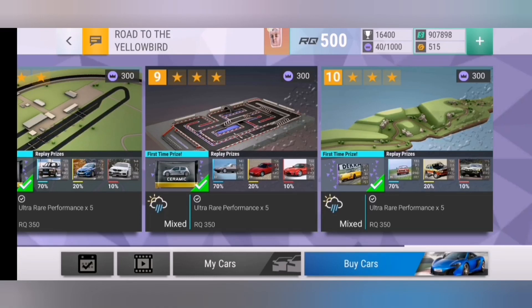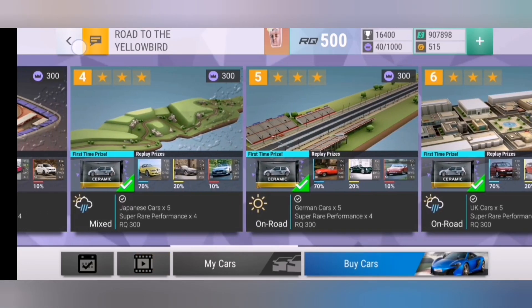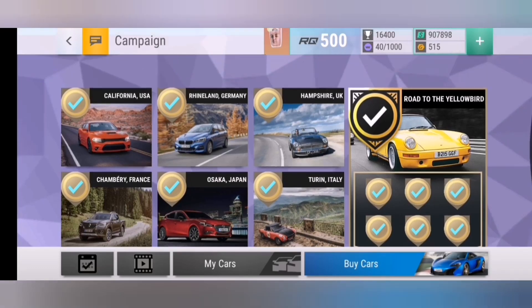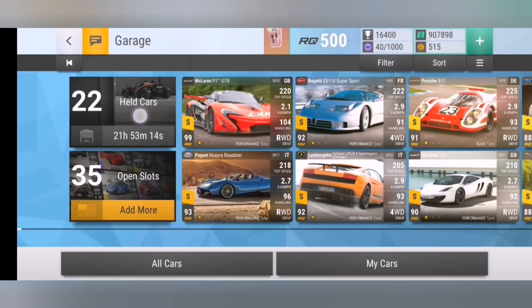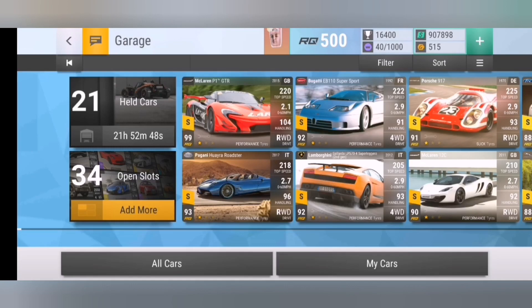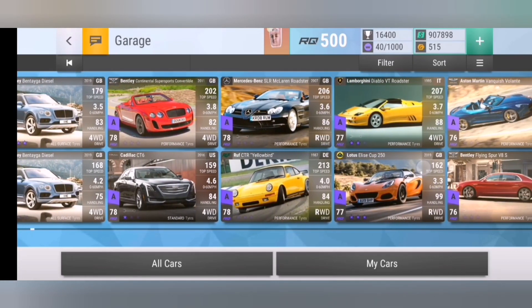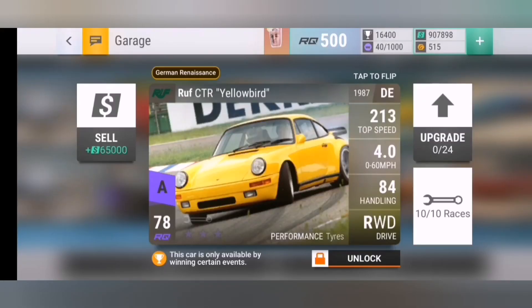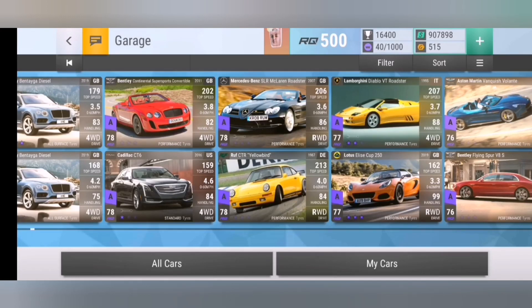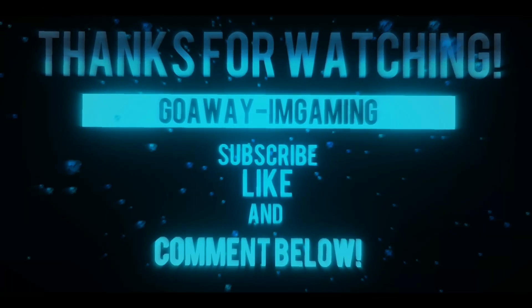RQ78 — 4 seconds to 60 and 84 handling. Every one of them three-starred — nice big tick on the Road to Yellowbird. Let's go and have a look at it. There it is! Let's add it to the garage and lock it. First and foremost we lock it — 213 top speed, 4.0 to 60, and 84 handling. Beautiful, absolutely beautiful. Well, that's the end of the video guys — please hit the like and subscribe buttons and I'll see you next time!